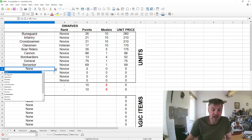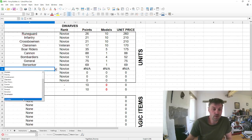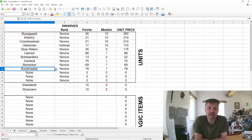Every faction also has a magical wildcard type. The runemaster is the magical type for the dwarves — he has spells that boost and buff others while also being a decent fighter. Greenskins have a warlock and halflings have a battle priest.